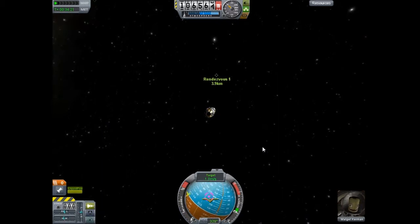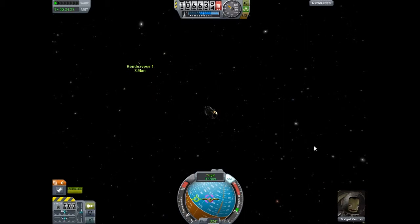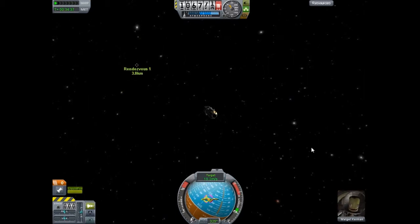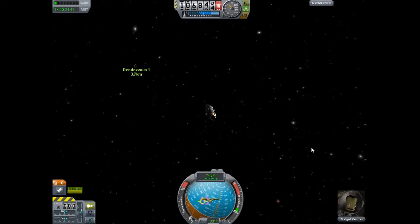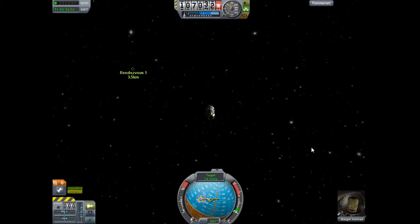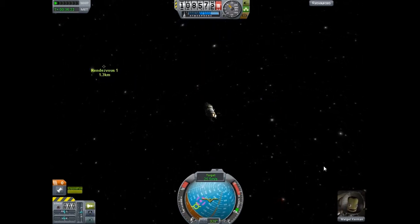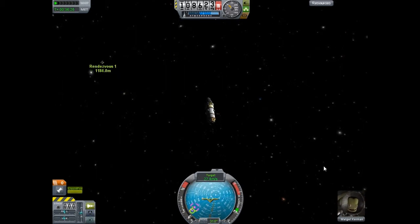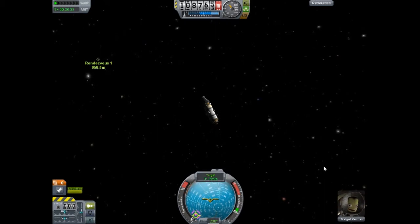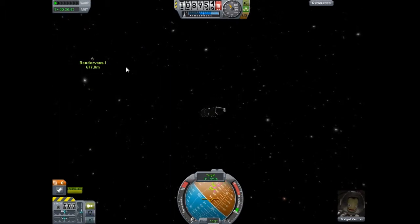I'm going to point myself at the target, which is shown by the purple circle there, and I'll point straight at it and start to burn. This is going to bring me in close to the target so we can get ready to dock. If you've made it this far, you're doing pretty well. The hardest part by far is getting the orbits to match up and get an encounter. I'm going to pull the marker onto the center of the circle — the more accurate you are on the center, the closer you're going to be to the ship. With the moving forward marker you can pull that, and with the retro marker you can push that — just mess around with it.